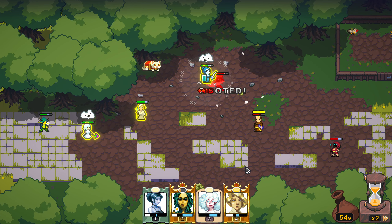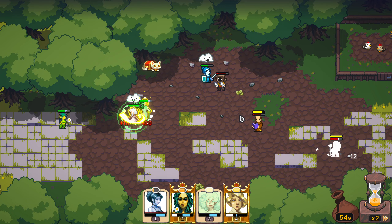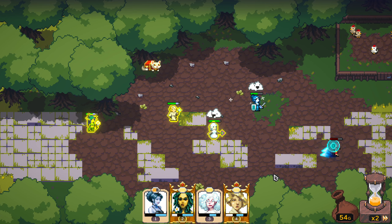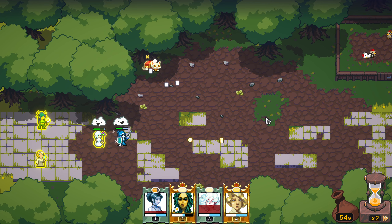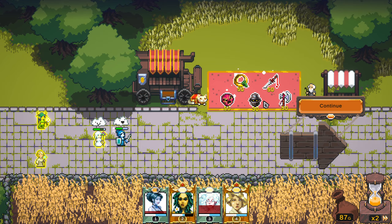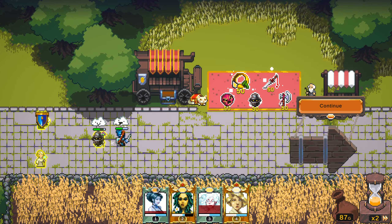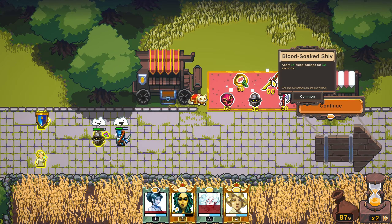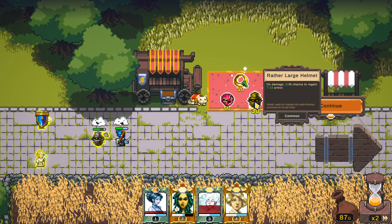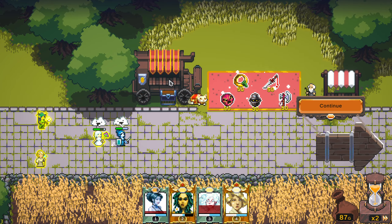Let's drop a little bit of AoE healing. We're going to save hers because hers is a big heal. Get rid of his little friend there, and we're staying on top of the healing. It's going to get rough whenever we get on to day two, because day two is going to be a lot more pain. We got another armor-on-damage item and armor-on-kill. Armor on attack is nice.